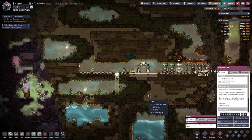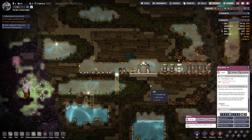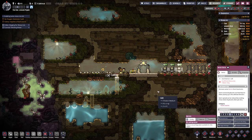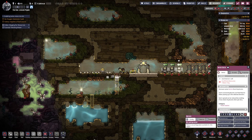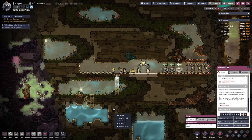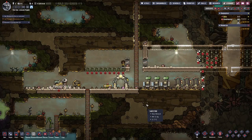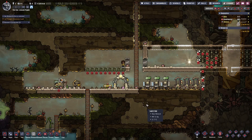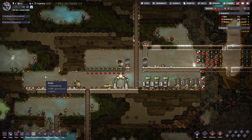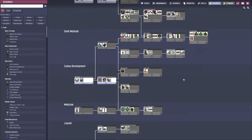We have our toilets, we have our basic needs, we have a bit of food going on here. Let's make a bit more progress before we actually build our first farm.